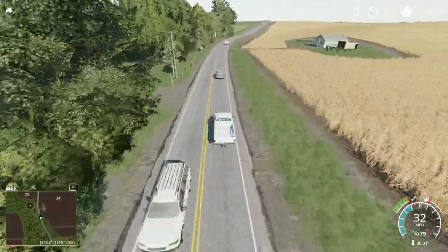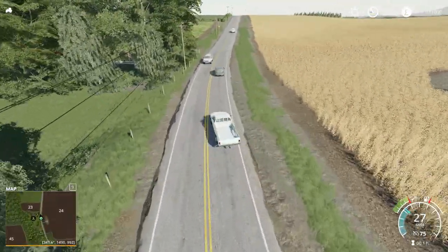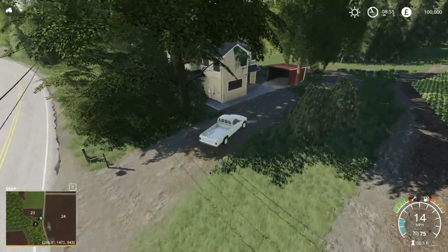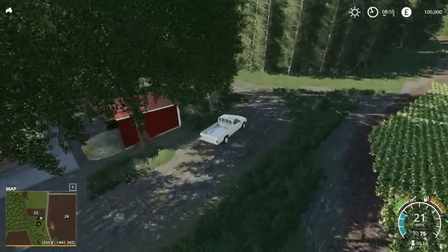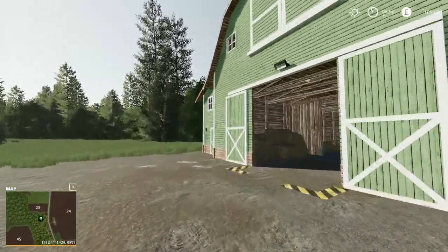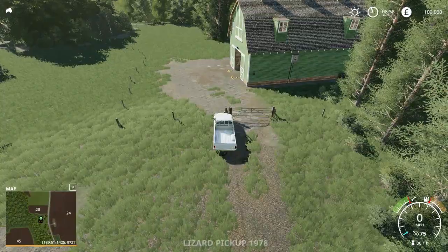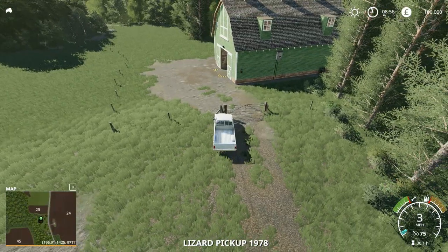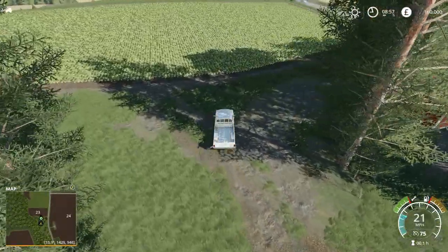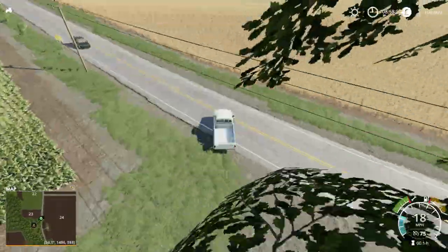We are coming up to another sell point down here — a little old shack there, another little old what looks like could be someone's farm. And in here is another sell point — most probably a lumber yard. There's your straw — that's brilliant. A straw sell point away from the main farm like that on maps. Not a big fan of placing the straw sell points on the farms that you're using — you wouldn't sell your straw on farm like that.